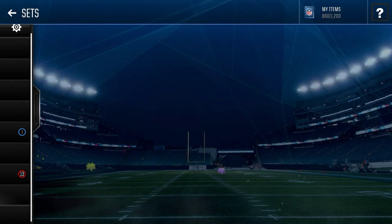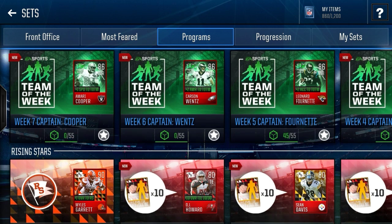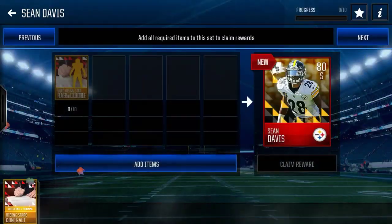The first reward is one Rising Stars contract. That's not really too good — if you get that one, it's probably one of the worst. It gets you one-tenth of the way to one of these elite players. But really, if you paid 40,000 to 50,000 coins for that, you're going to be pretty disappointed.